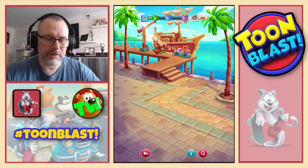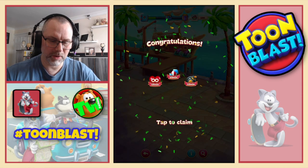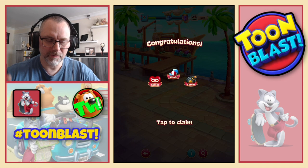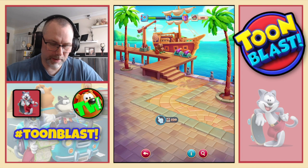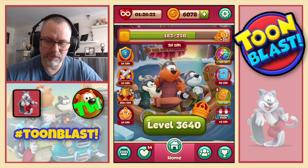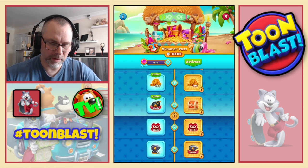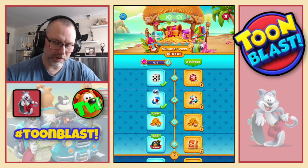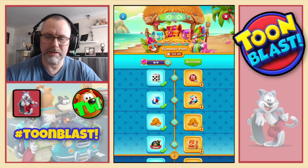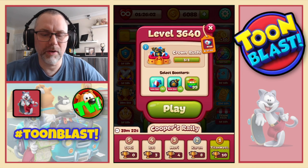Got a couple of cannons and barrels. We also get to open the first parcel — so we get 15 minutes of unlimited lives, 15 minutes of rockets and bombs. We've also got another couple of levels of the summer pass — we collect a rocket, 10 coins, and 10 minutes of bombs. We now move on to 36-40.